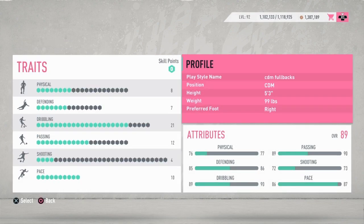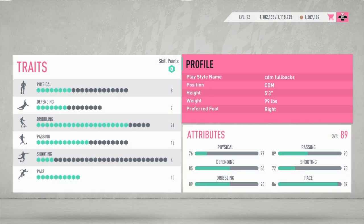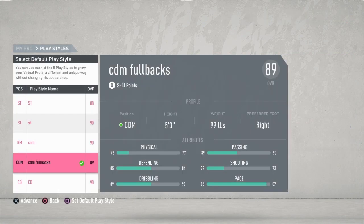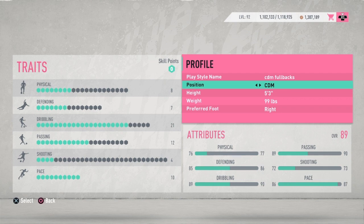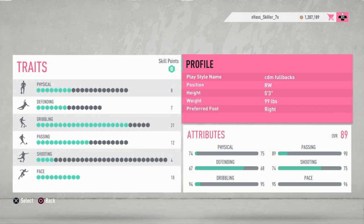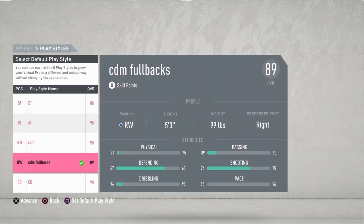First of all, you have to be a CDM. You can be whichever height — it does not matter. Once you register as a CDM, you guys can see it right here, it says CDM. You click on it and go to profile, then you change your profile to right wing. It doesn't work with right mid, left mid, or left wing — it only works with right wing. Click on that, and once it says right wing, you back out. It should say right wing on your profile.